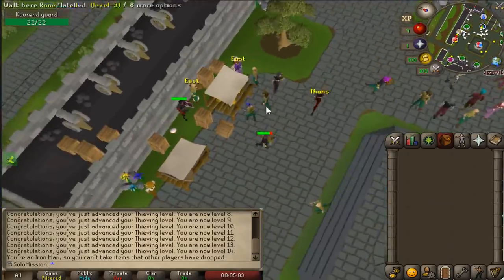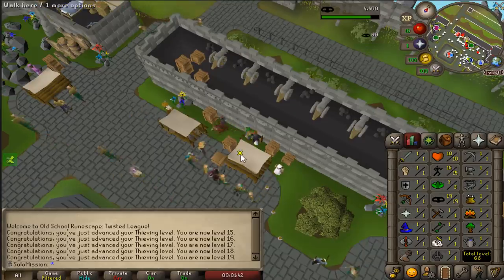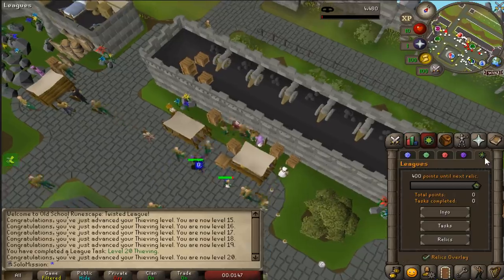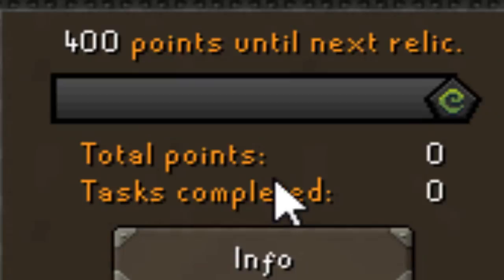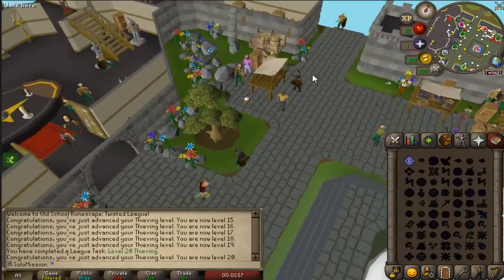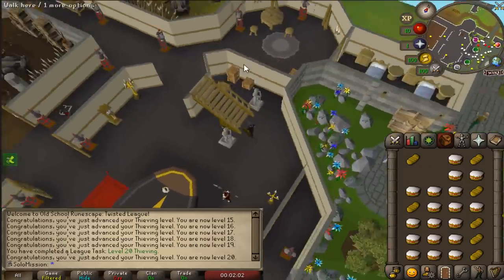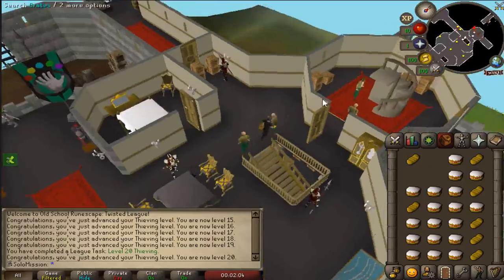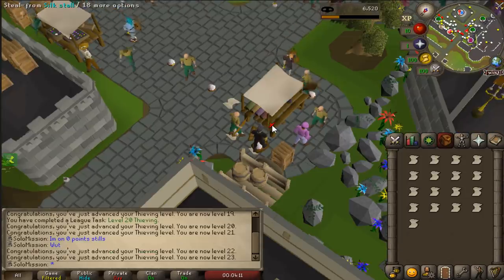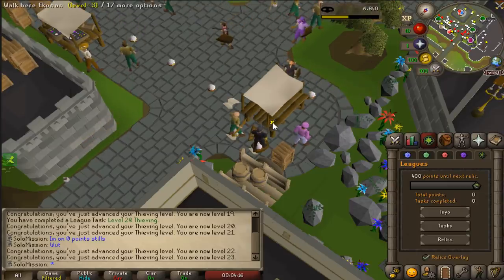Oh my god, I just attacked this guard. Here comes our first ever task on the Twisted League - 20 Thieving - and we get 10 league points for that. I'm going to thieve some silk now as well because I want to get some early GP. Silk is a good way to do it - you can sell it for 60 each. If I thieve about 100, that's 6k. My current plan is to just get as many points as possible so I can rush the relics, because the relics are going to be super overpowered. I don't want to do any grinding without those relics. Some could be double XP, we don't even know. There could be increased drop rates.